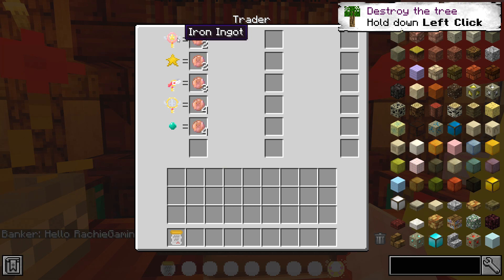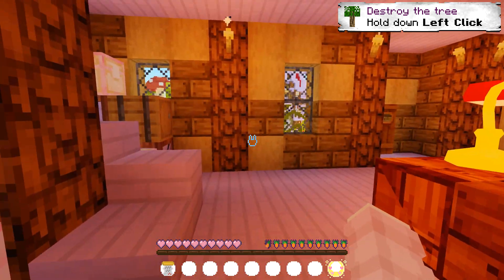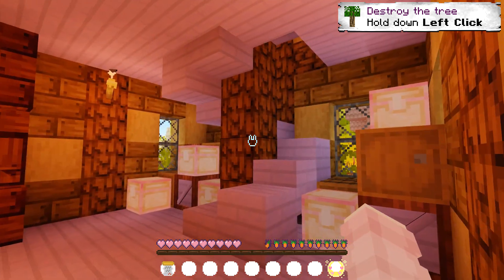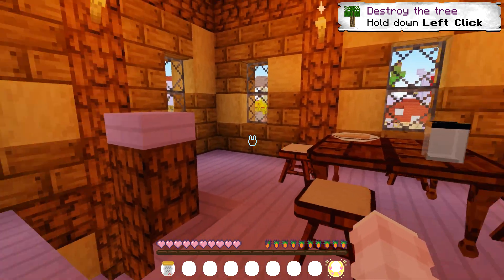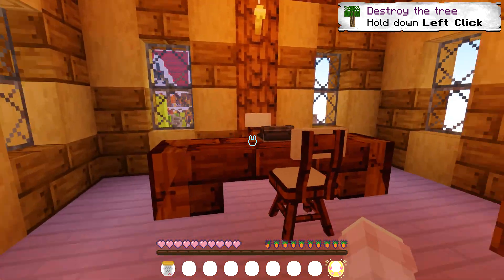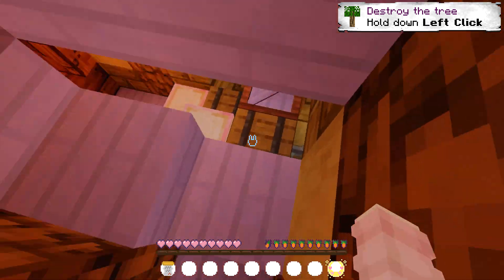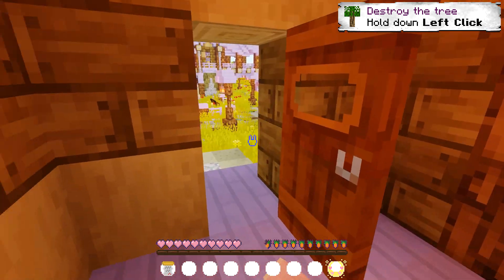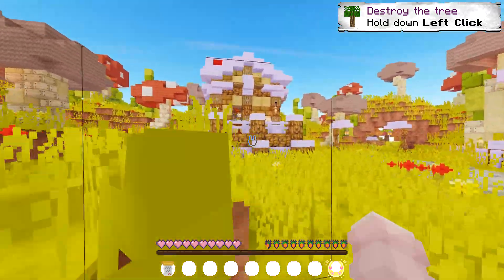This is the Hoodwinked Bank, and the currency for the server is coins. We can come to the bank and trade in our ingots, fallen stars, diamonds, and emeralds for coins — that's how we spend money on other stuff. Up here, oh this looks so cute — I love this place so much! It looks kind of vintage but also adorable because of the texture pack I'm using.